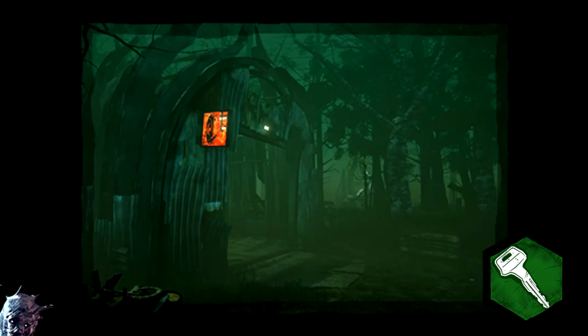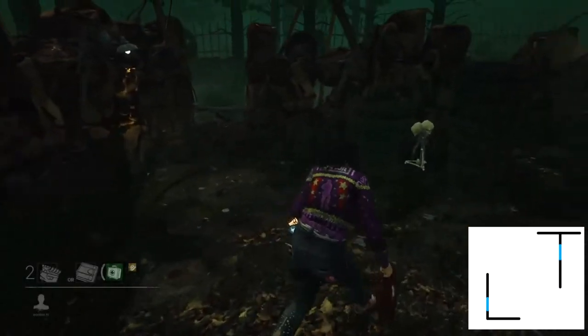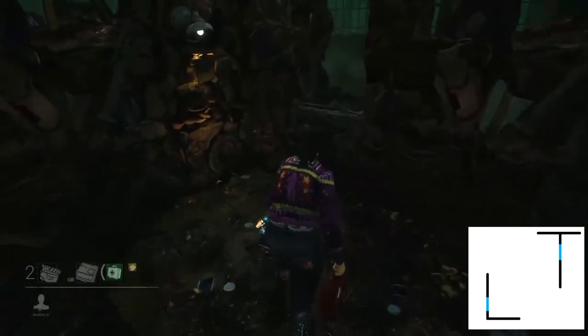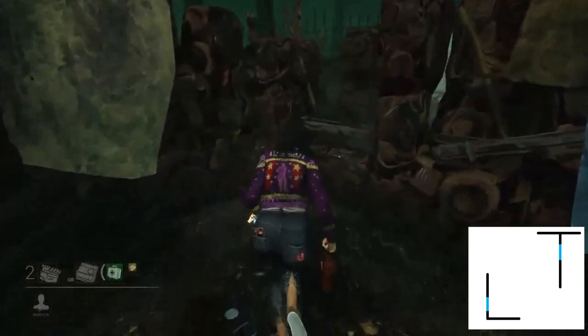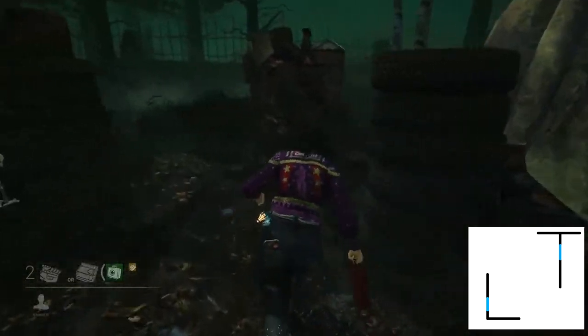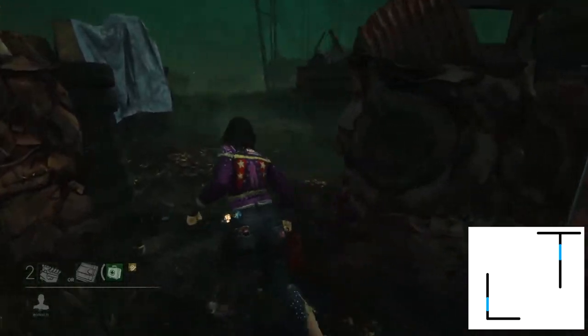We will quickly go over the basic maze tiles you will find on each of these maps before going deeper into each map's intricacies. First on the list of maze tiles we have the LT Wall. This has two parallel walls with a T Wall with a window in it and an L Wall with a window in it. It also has a little extra bit where there is a locker.